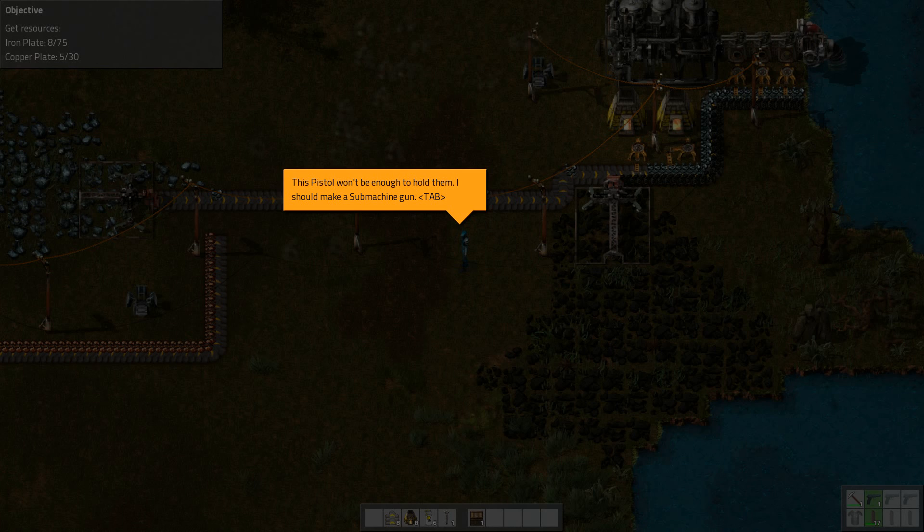For instance, this can be used to transfer all the transport belts from a wooden chest to the main inventory. They've really thought about the controls in this game — I'm very pleased with that. Fast entity transfer: invoking Control plus left mouse button allows you to perform a transfer with the selected entity without opening its GUI.